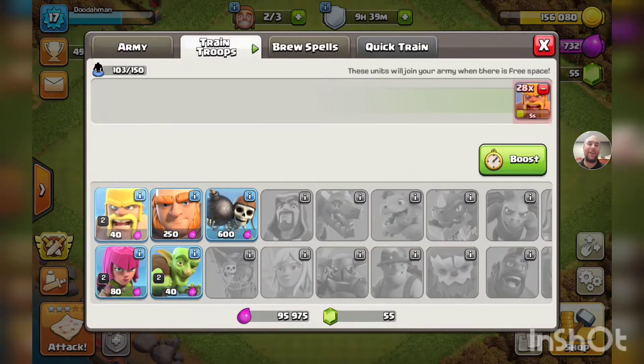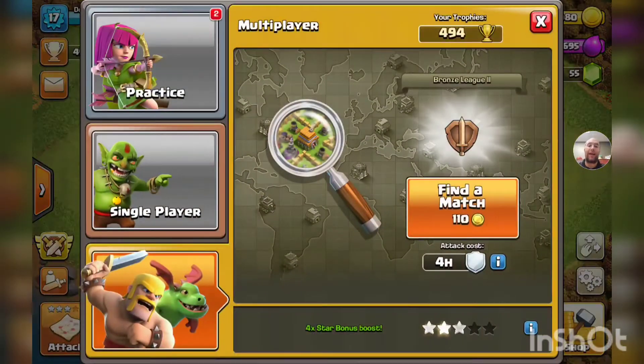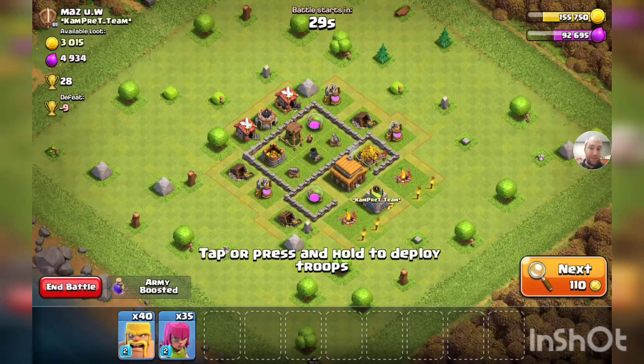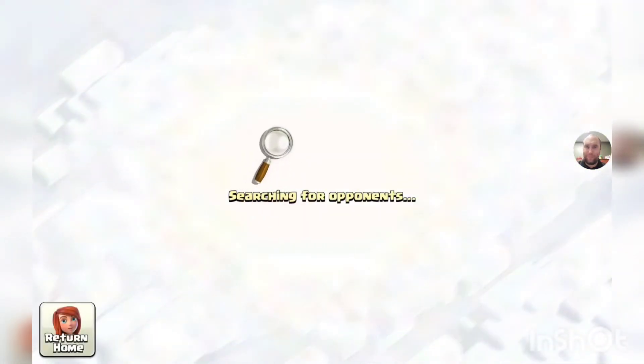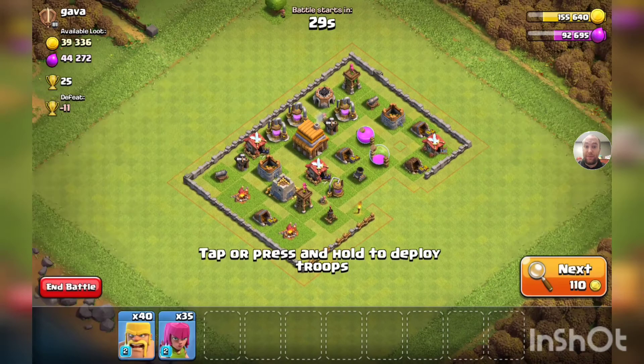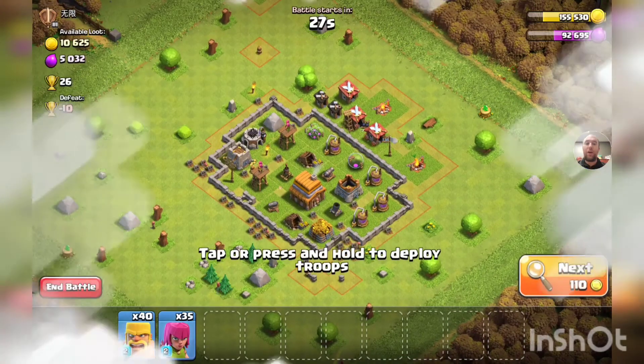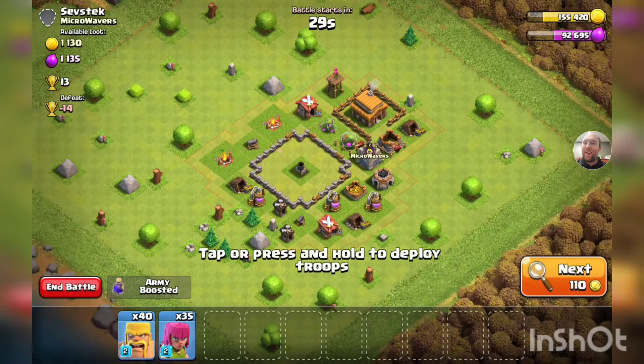We have to get two stars on this next attack. Just getting our next army built because I have a bad habit of forgetting to get that built. Let's dive in and get two stars — it has to be something easy. That was a big loot raid there — 40,000 gold, 93,000 elixir. The time spent searching is crazy right now. We're in bronze two or three or something — we should not be waiting this long.